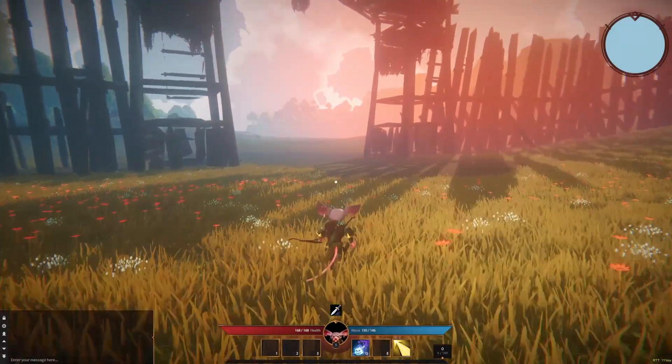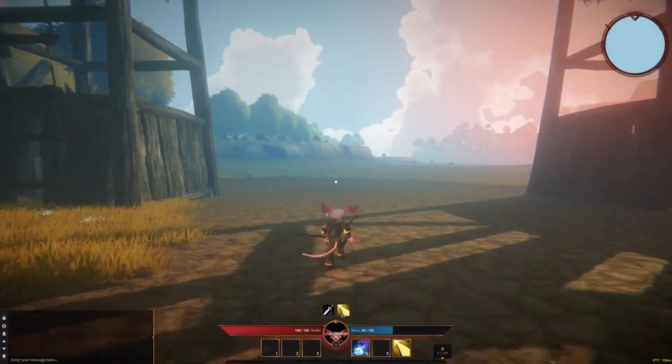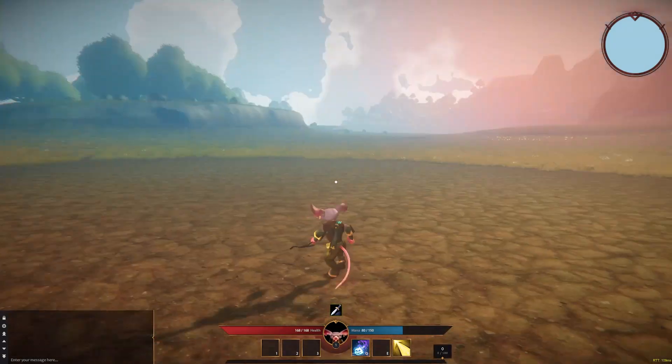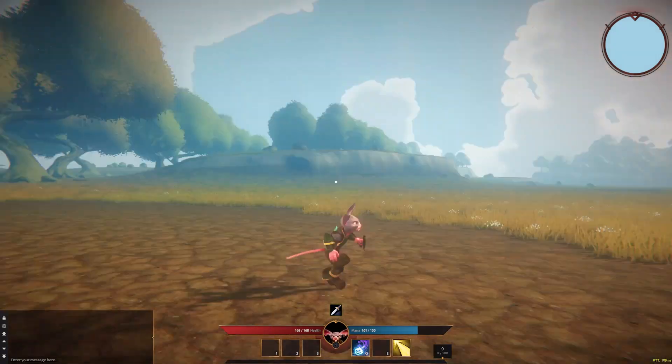For the skills, there are only two at the moment: the roll and the Hand of Loras. The Hand of Loras slows your enemy or your target, and dash allows you to roll and get out of the way when you're getting damaged.